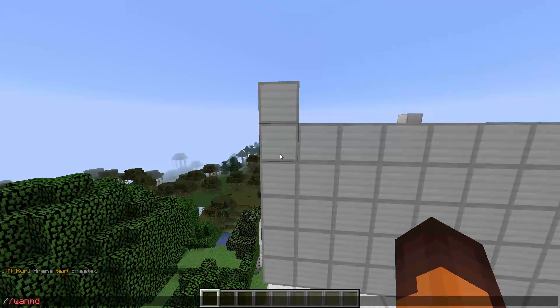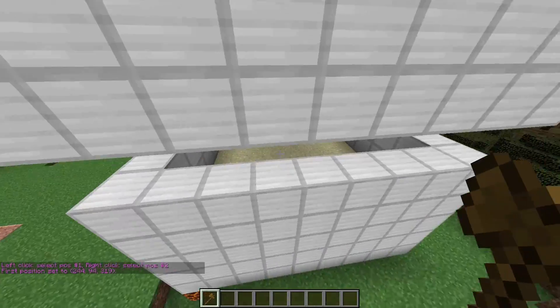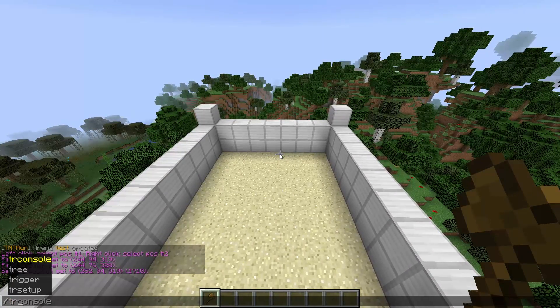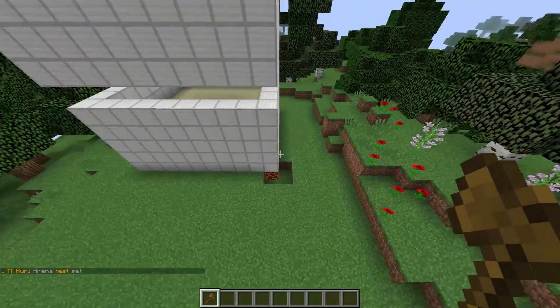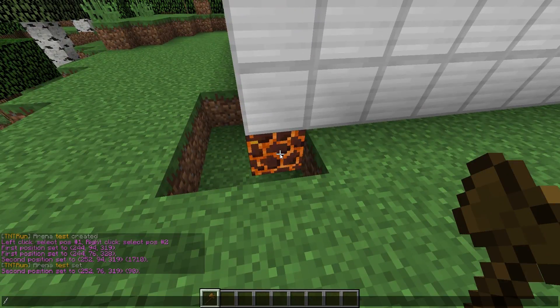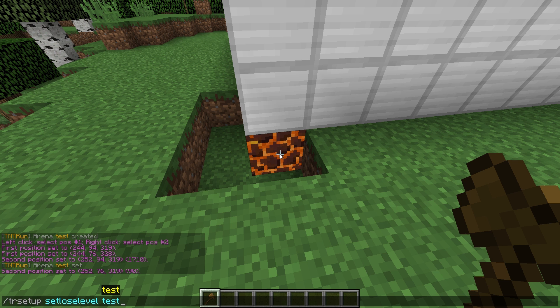Now what we have to do is use WorldEdit to define the arena. I'm going to select the bottom corner and then this corner right here, then do slash tr setup set arena and then 'test' to set the arena. Now we have to select the lose floor - the most bottom part of the arena - so I'll select this block, go over to the side and select this block, then do slash tr setup set lose level and set it for the test arena.